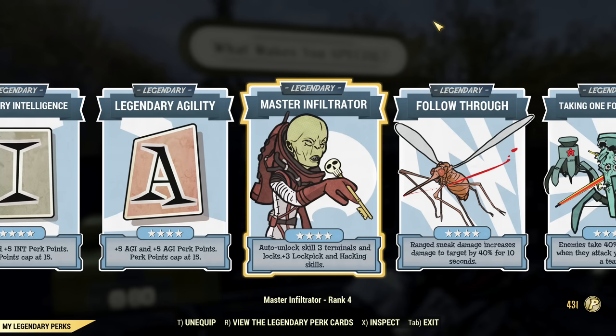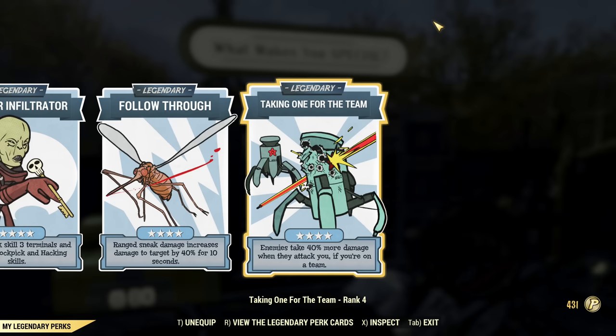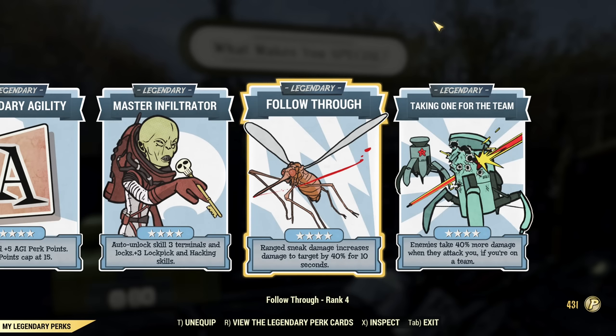I have Master Infiltrator for convenience, and then I have Follow Through and Taking One for the Team because I want absolute max DPS. Obviously if you play on a team and someone else carries those cards, you can basically play without those. So the requirements to pull off this max DPS build are really light.